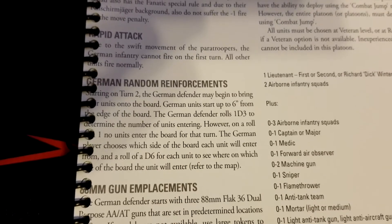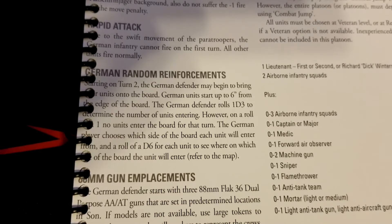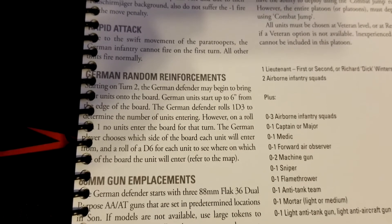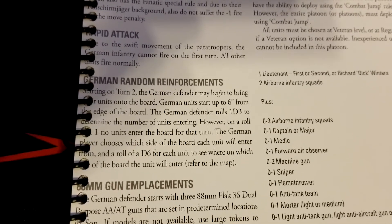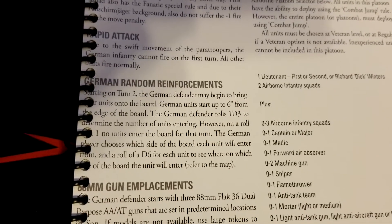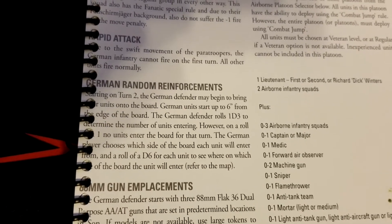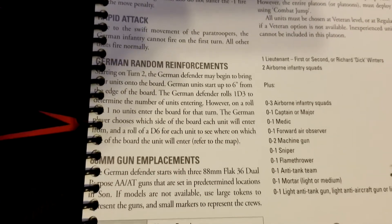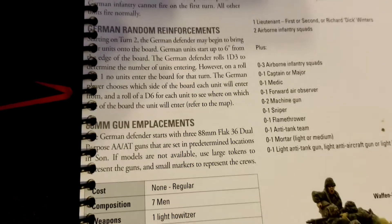The clock is on the German side — it's a long clock with at least eight turns. Starting on turn two, the German defender may bring in reserve units. German units start up to six inches from the board edge. The defender rolls d3 for the number of entering units; on a roll of one, no units enter that turn. The German player chooses which side of the board each unit enters from and rolls a d6 for the specific entry point.